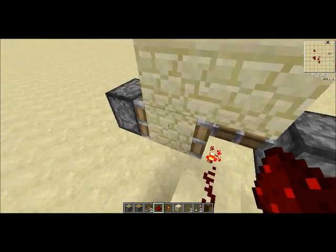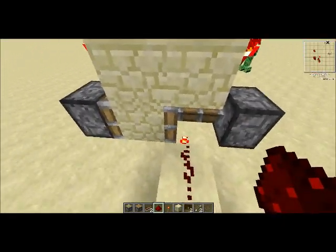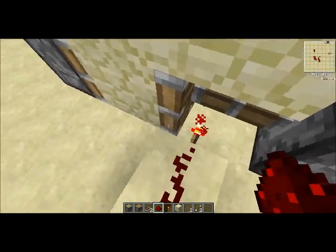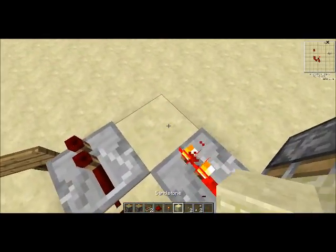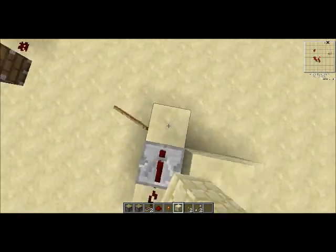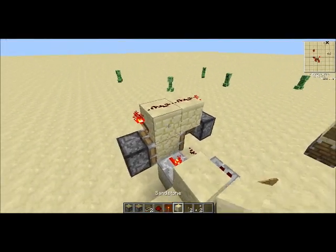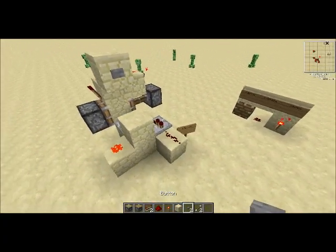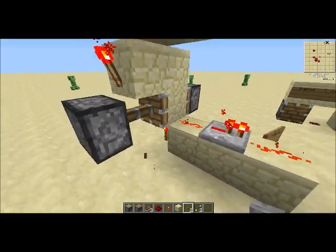Basically what it is, is just two pistons pushing a block back and forth, but there's a torch on either side. So you can have a torch right here, have a repeater, a block, and then redstone coming out of here. If you power this with a button it'll switch, but I mainly use it for one torch.